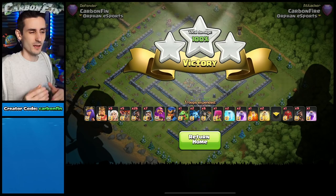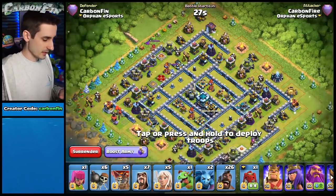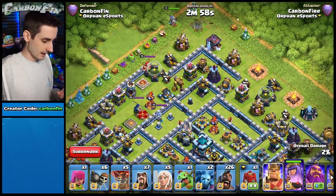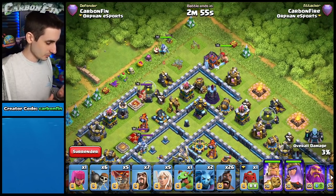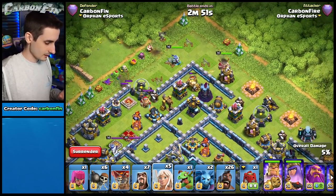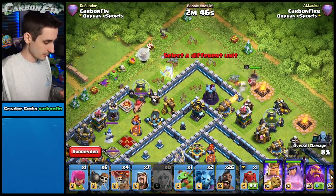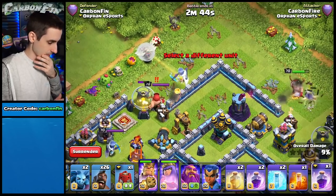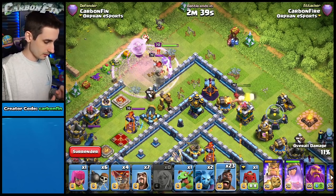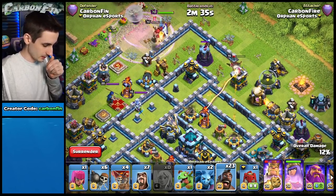Now let's put a dragon and a witch in the clan castle and see how it changes things. Attacking the base again, dropping the queen at 12 o'clock. This time there's a dragon and double witch inside. Drop a balloon to pull seeking air mines, healers onto the queen, a rage on the healers and queen. Three hogs onto the wizard tower, pop the king ability, avoid the giant bomb.